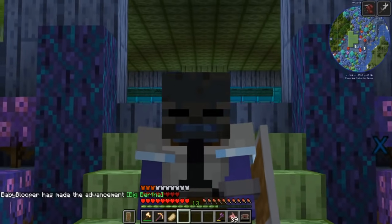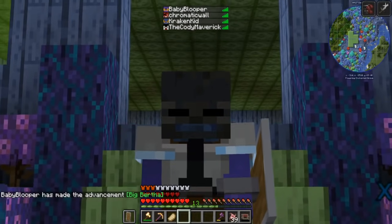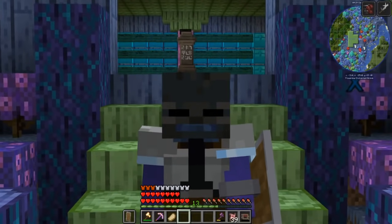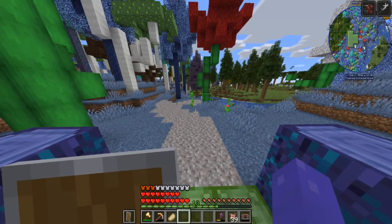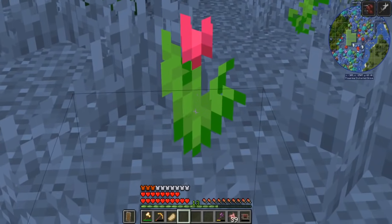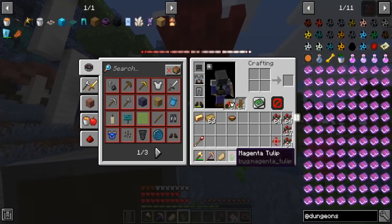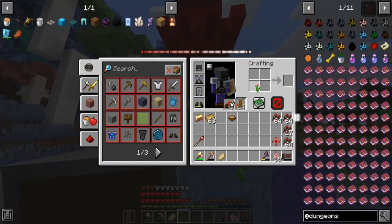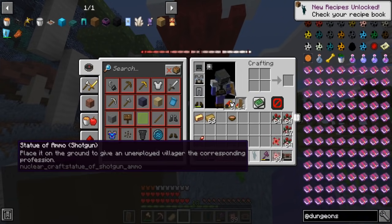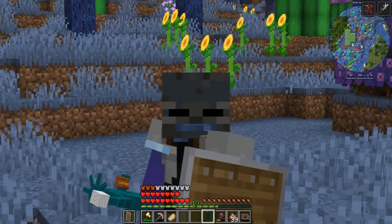Welcome back to another Scramble Craft episode guys. My name is Cracky Kid. It is a full server today — we got Cody, Chromatic, and Baby Blooper all on. We're gonna start off today's episode by showing off something that I discovered and I can't wait to use it. I'm talking about this flower right here. This flower is going to make me millions — a Magenta Tulip. It just happens to grow wild in the biome I put my house in, and it crafts a Statue of Ammo specifically for a shotgun.